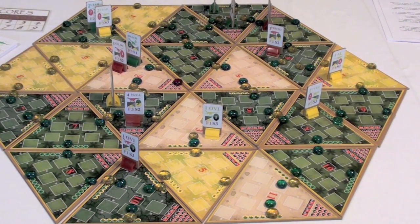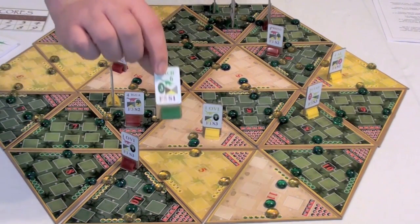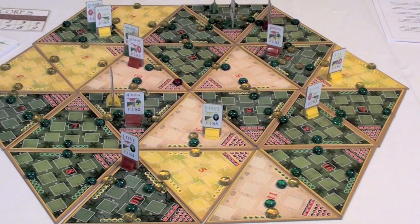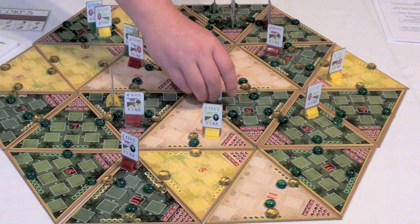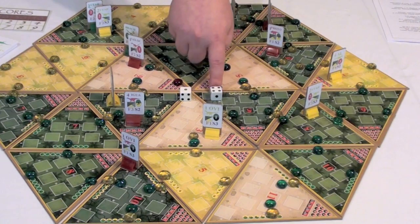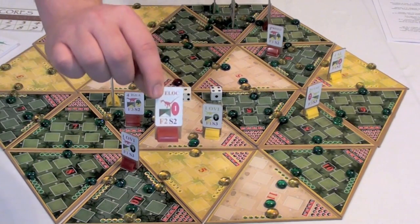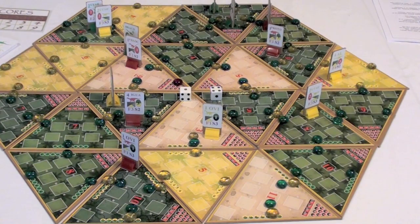Rather than fighting, the defender can flee. In that case, each player rolls a die and adds it to their speed value. For example, if the attacker rolled a 4 and the defender rolled a 1, the attacker gains plus 1 to their speed, making it 3 versus the defender's 1. The attacker catches and kills the defender. But if the defender had an equal or higher speed value, they'd simply move to an adjacent square and be safe from attack this turn.